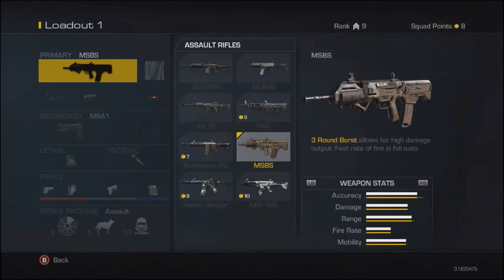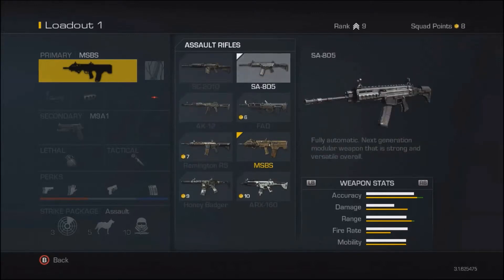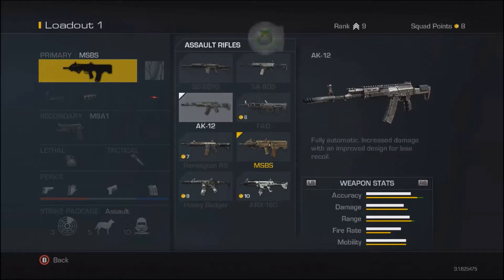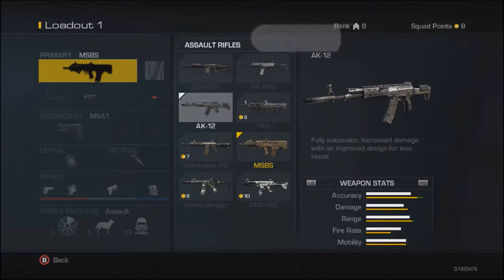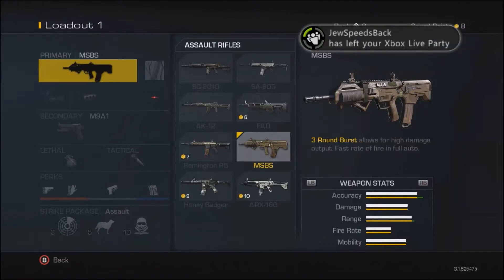With assault rifles, you start off with these two right here. The 2010 is probably the best one to start with. If you're going to play AR class — which is what mostly everybody's using right now — it's because of the MSBS. The MSBS is so broken right now. It's anywhere from a one-to-two burst gun; it doesn't shoot too fast or too slow.